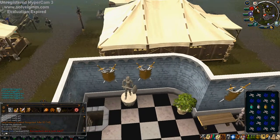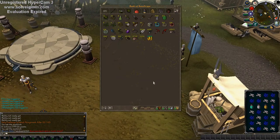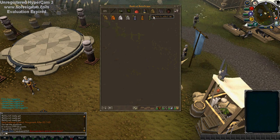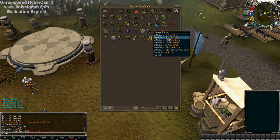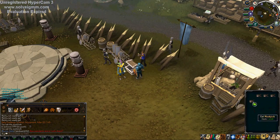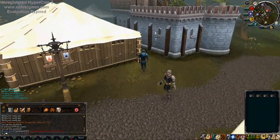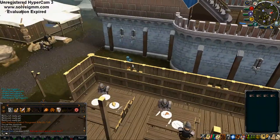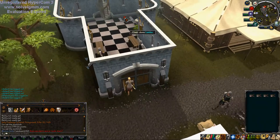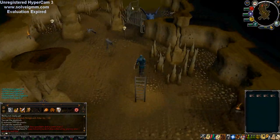I just killed 12 dragons, now I'm about to bank the bones and the hides and restock. I found out I don't really need the potions so I really only need food — five should be plenty. This task is probably one of the best I could have gotten because it's 6k every kill even if you don't get a good drop, since the bones and the hides are 3k each.